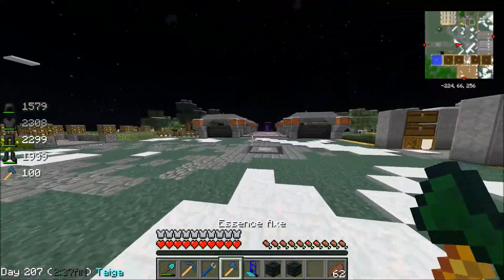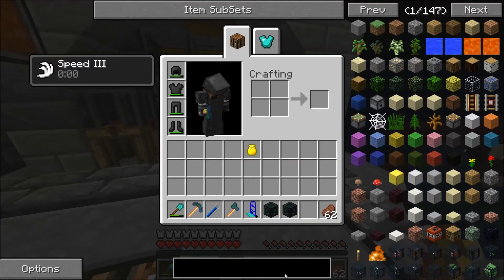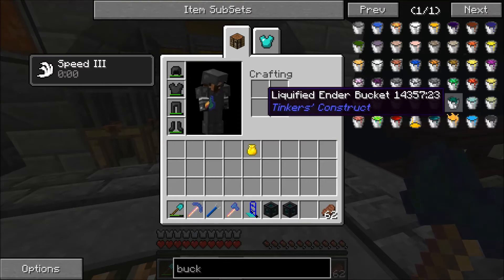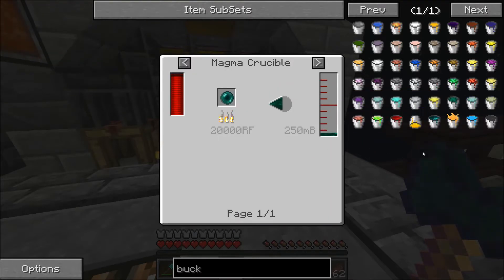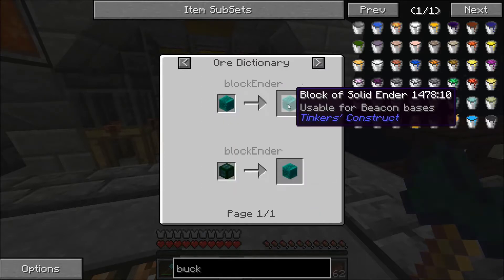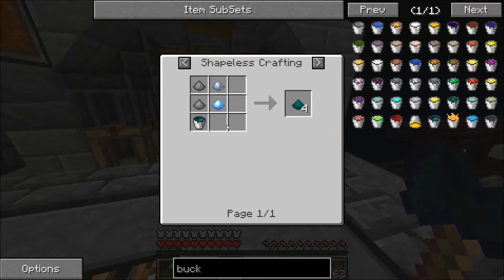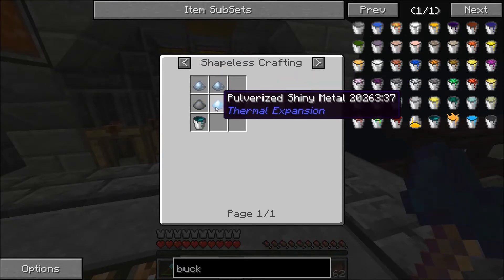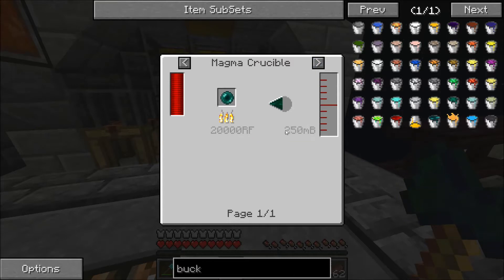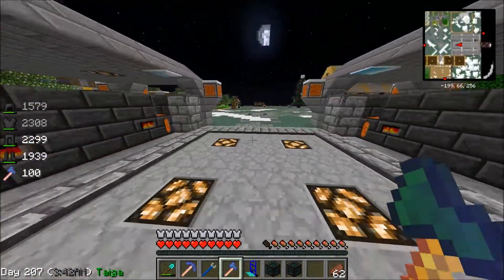Turns out the type of ender endurium bucket I was getting was the wrong kind. There are two types — the type I wanted is the resonant ender bucket. The type I was getting was the liquefied ender bucket, which is made by what I showed you but is only used for making end stone and these blocks. The type I wanted is made by combining tin powder and pulverized shiny metal, which is also platinum, and then a bucket of that stuff — and that gets you the enderium blend that you need. This is made in a magma crucible, not in a Tinker's Construct furnace.